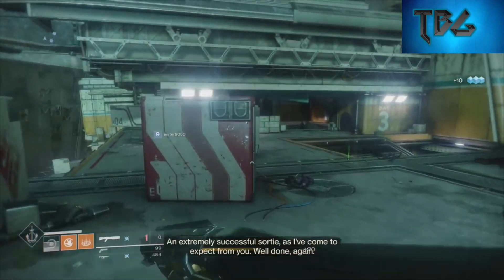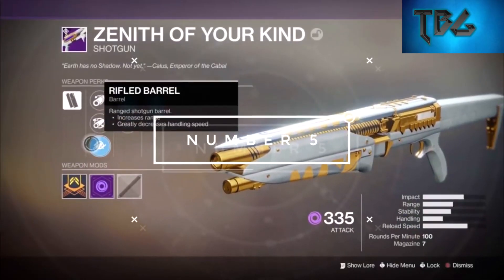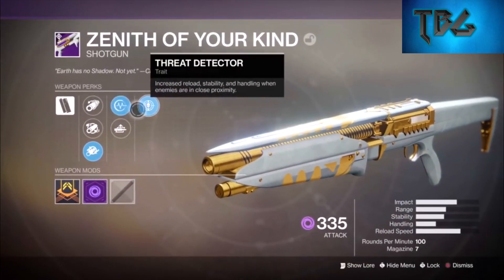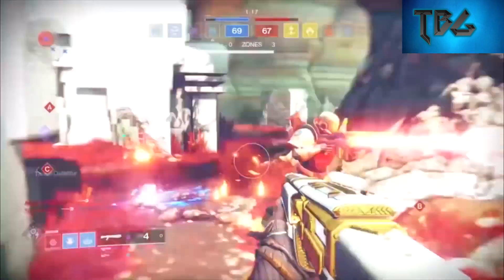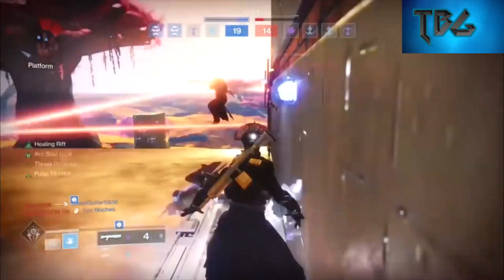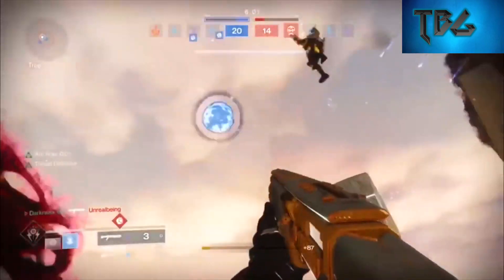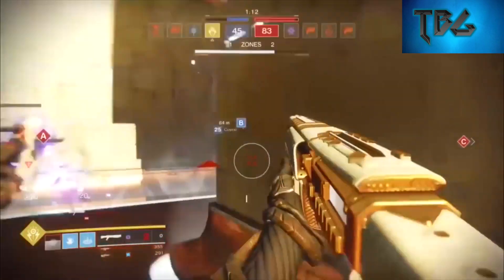Starting with number five, we've got Zenith of Your Kind. The raid lair drops two weapons: I'm Alive, a grenade launcher, and Zenith of Your Kind, the shotgun. This one just barely makes the list — it comes just short of being better than Summoned D, putting Summoned D right after Hawthorne's Field Shotgun and A Sudden Death for the PvP and PvE top tiers respectively.